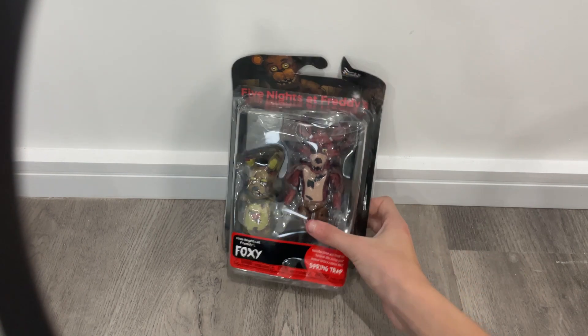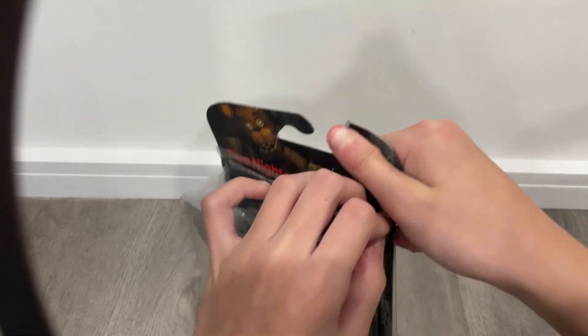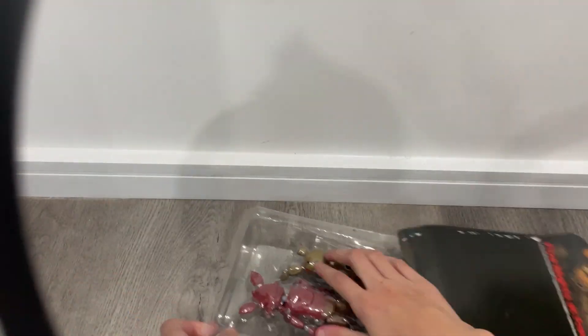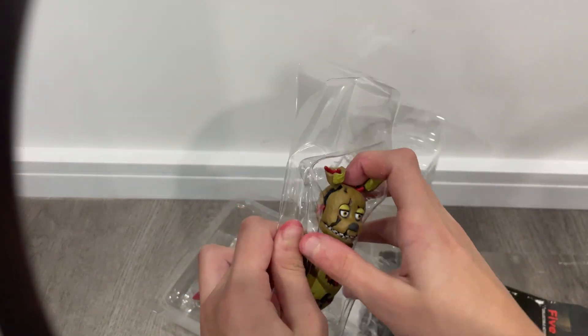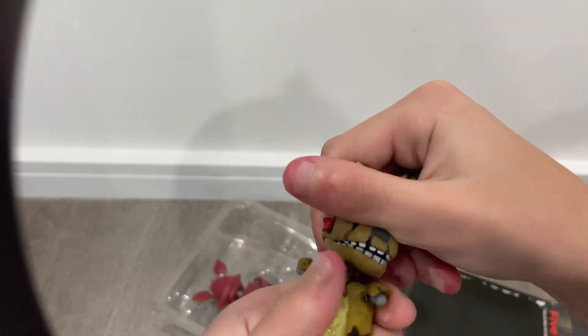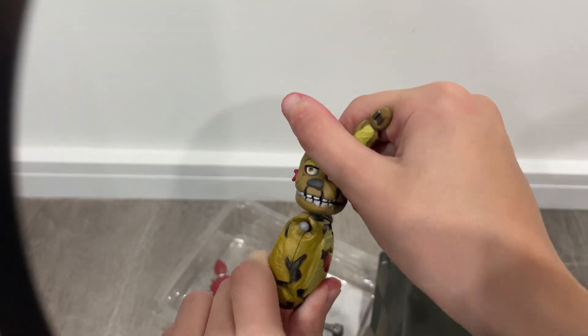Okay, so right now I'm about to unbox — oh, that's kind of easy actually. Okay, take him out. Okay, so this is Springtrap. This is kind of nice but his head is kind of hard to move actually.